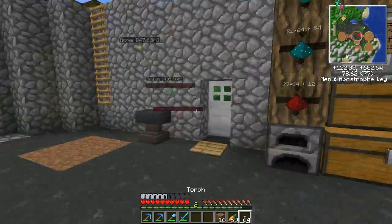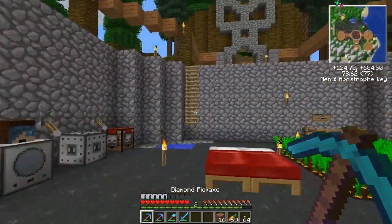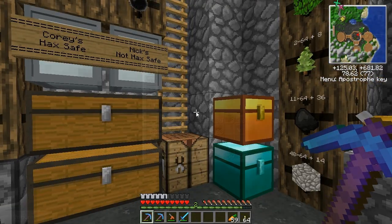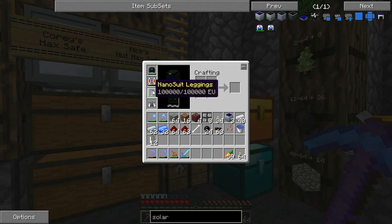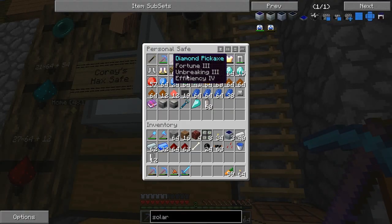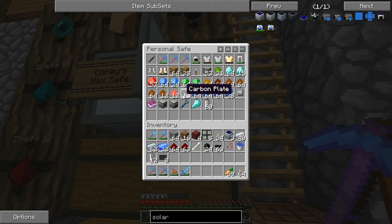That's pretty much what I've been doing off camera, and now I need to think about what to do on camera. One thing I did forget to mention was that I made an Nanosuite helmet and Nanosuite leggings. And I think to complete the set, we should make a Nanosuite body armour.